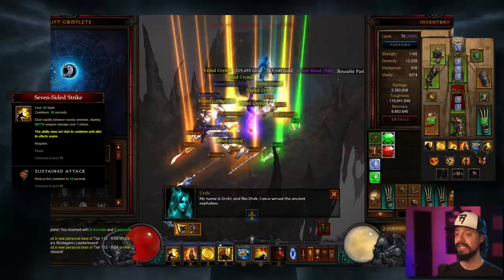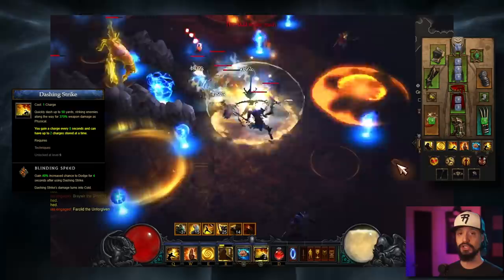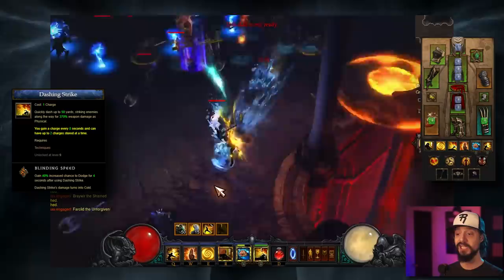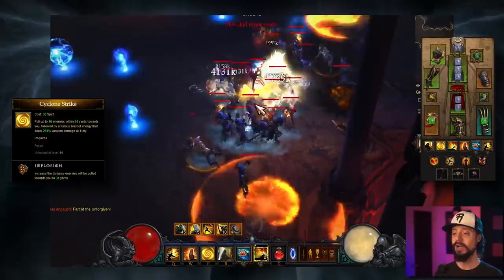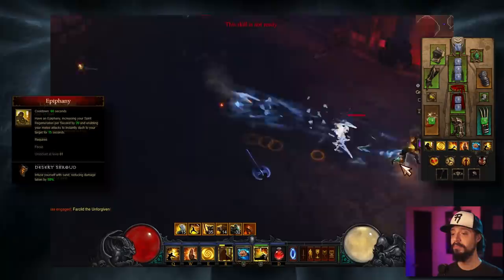Next, we're taking Seven-Sided Strike with Sustained Attack. The damage here doesn't matter, so we're taking Sustained Attack to reduce the cooldown to 14 seconds so that we can be spamming this non-stop. As mentioned, Exploding Palm with Impending Doom. In addition, we'll take Dashing Strike with Blinding Speed — Dashing Strike for mobility, Blinding Speed for the toughness: 40% increased chance to dodge for 4 seconds after using Dashing Strike. We'll take Cyclone Strike Implosion to pull in and group enemies, in order to ensure that our Exploding Palm detonations are spreading to them.